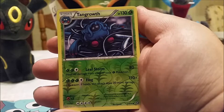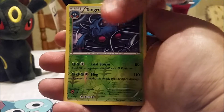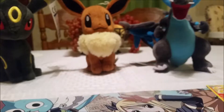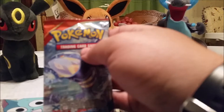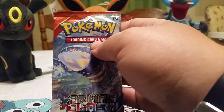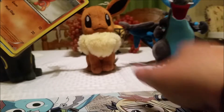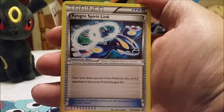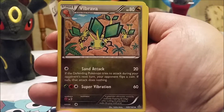We got a Drifblim, an uncommon, and a Yanmega — not good, Yanmega is terrible. Do you remember in Gold and Silver, in Crystal, when you ran into that thing? It had like a five percent encounter rating in that one patch by the Safari Zone. Sudowoodo is more hyped because of the anime — it was with Brock, and Bonsly evolved into it — but it's still a pretty cool Pokemon because it blocked your path until you got the squirt bottle.